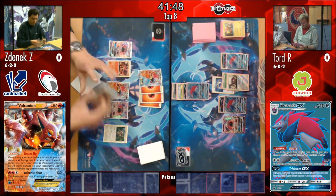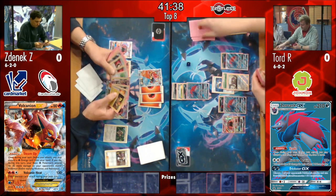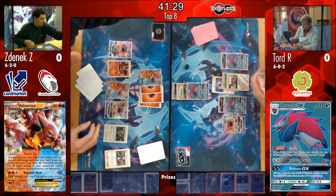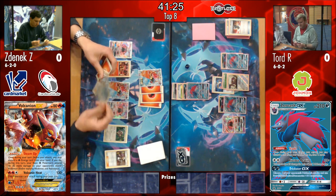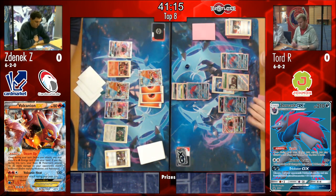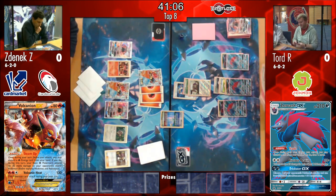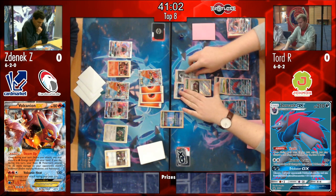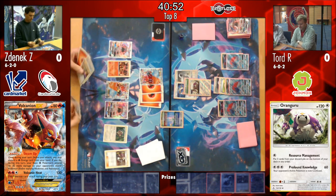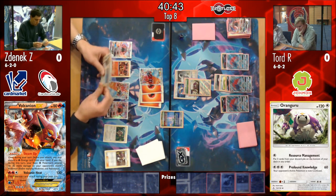This is sort of the time where Golisopod would be really effective - as once that Volcanion goes down, Zenyak doesn't really have much left on his board. So a Cross and Cut GX here with a Choice Band could do a lot of damage. I wonder if he would now set up the Golisopod. It would mean he would need to put the Wimpod on bench - he has only one bench slot. And if Zenyak sees that Tord is benching a Wimpod, he would probably go for the Wimpod. However, we see another Resource Management from Tord's side - then Profound Knowledge again! Wow. Really making use of that second attack of Oranguru.